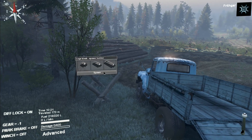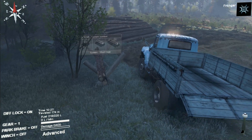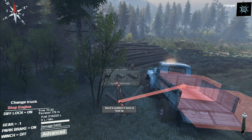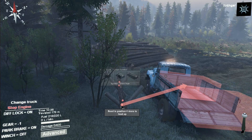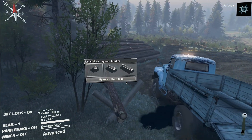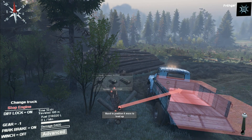Let's get up here. If I go to spawn, you've got small logs, medium, and big. Spawn short logs - how do you load them? I don't actually know how to load the logs. I need to stop the crazy camera. Click advanced - it says I need to position four more to load up. I have no idea what that means. Let me go forward a little bit. Maybe I need to spawn longer logs - is that what it is?